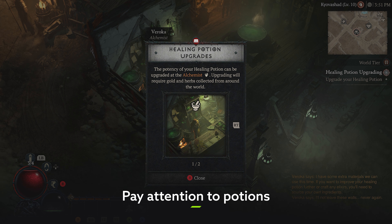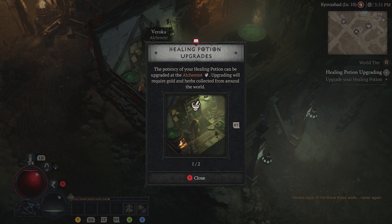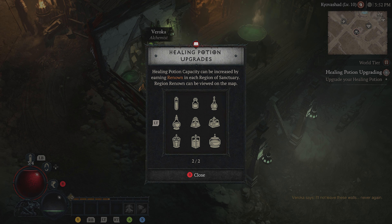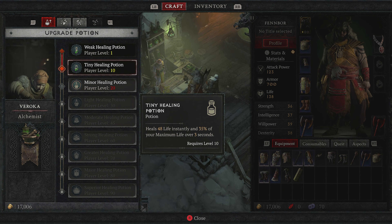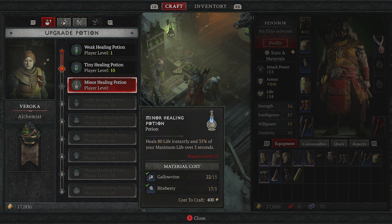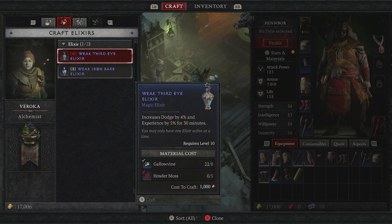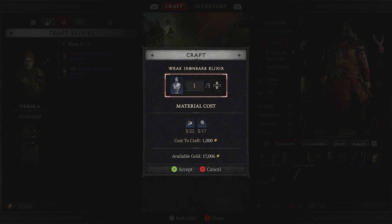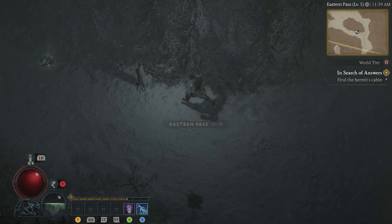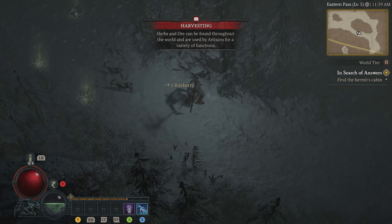One of the aforementioned priority quests will introduce you to the Alchemist, who can upgrade your health potion for you — something that comes in incredibly handy over the course of the game. However, the game won't give you any further reminders to keep upgrading, so be sure to swing by and check in with the Alchemist from time to time to see if there's another improvement on offer. And while it's not exactly the most glamorous part of the game, foraging is absolutely vital to potion making, so be sure to grab some berries whenever you get the opportunity. Then you can go back to fighting your demons and stuff.